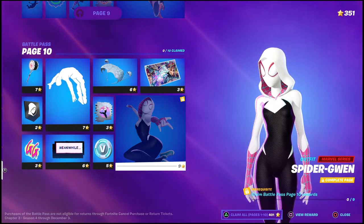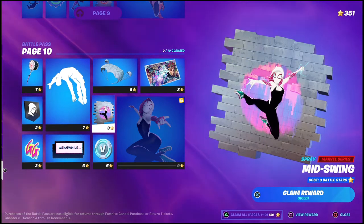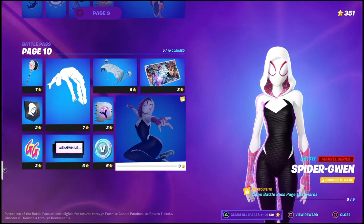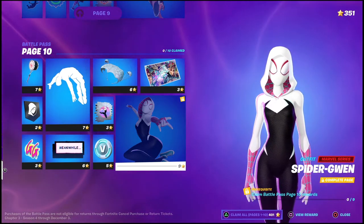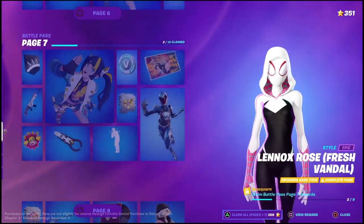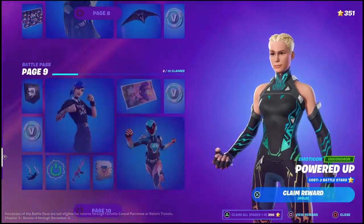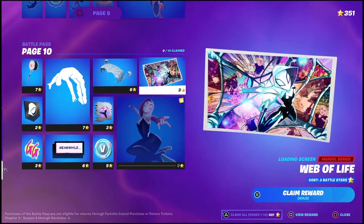The Spider-Gwen outfit without actually hitting level 100. I knew about this ever since they launched this style of battle pass where you can choose the item in particular that you want to unlock, and then unlock it as long as you unlock the page. I've been doing this for quite some time, and usually I get questions on my videos about how I unlocked the level 100 outfit without actually being level 100. As you can see, I do have page level 10 unlocked, and I've done this by naturally progressing, playing through, doing challenges, and getting to level 90. When you get to level 90, the last page — page 10 — will be unlocked.